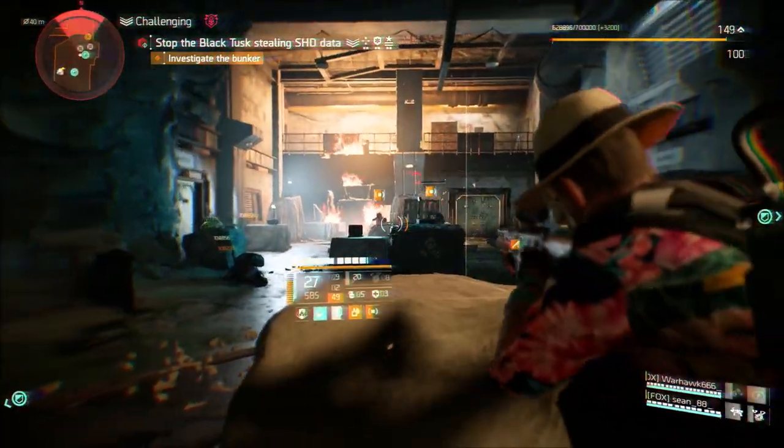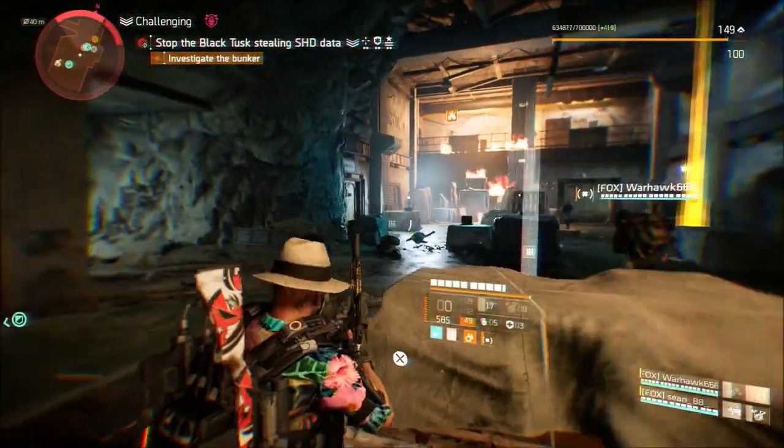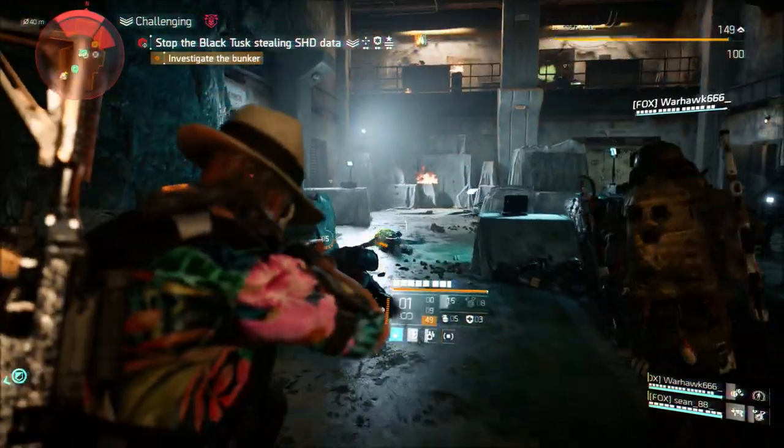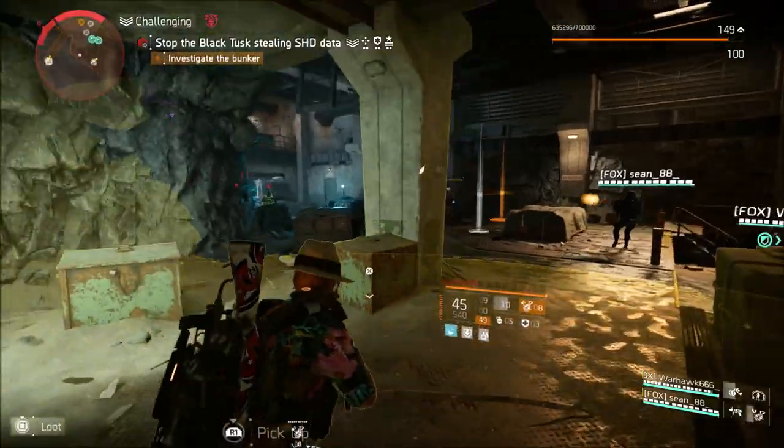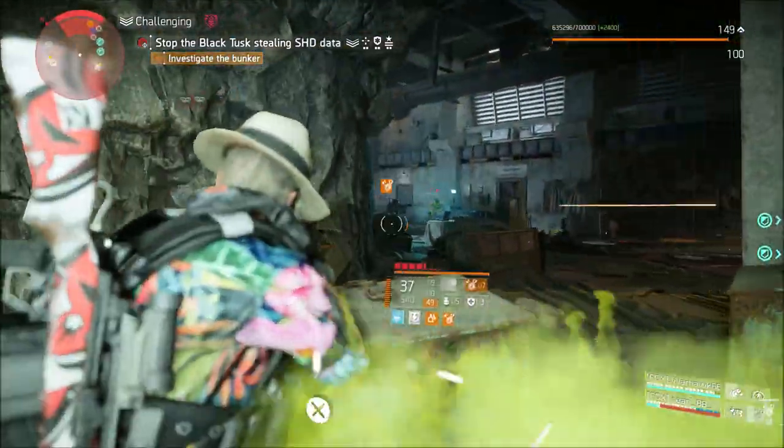For vendors, they added named items to both open world and dark zone vendors, increased the price for named items, increased the item power for all vendors, and vendors will no longer sell purple or superior quality items if you are max level.